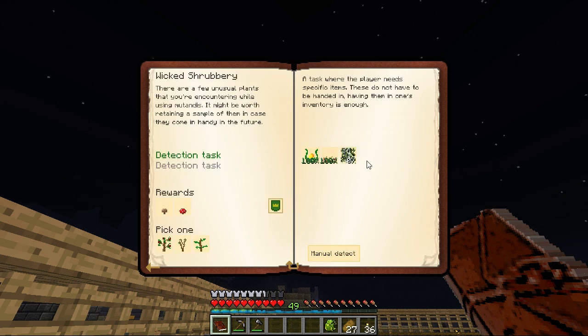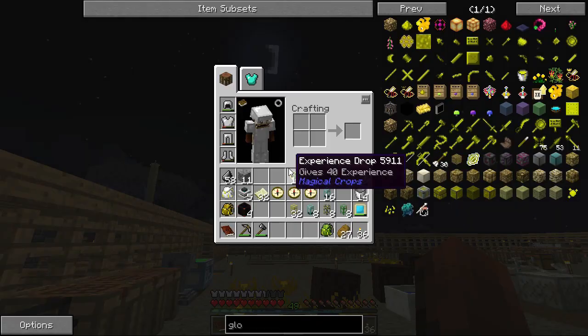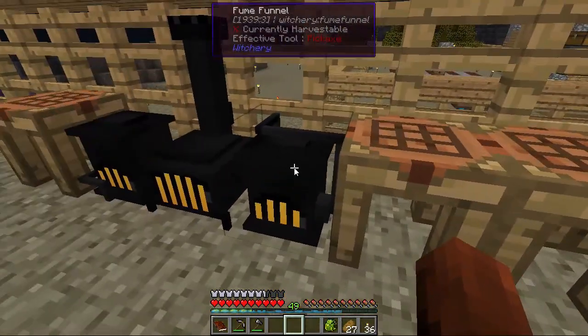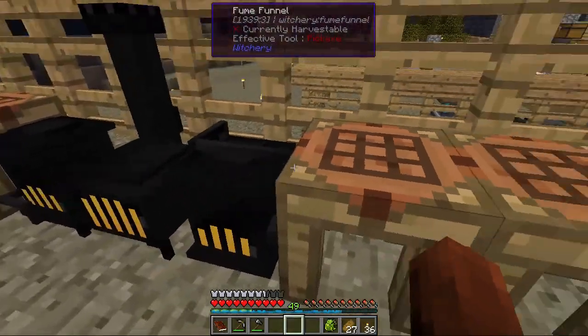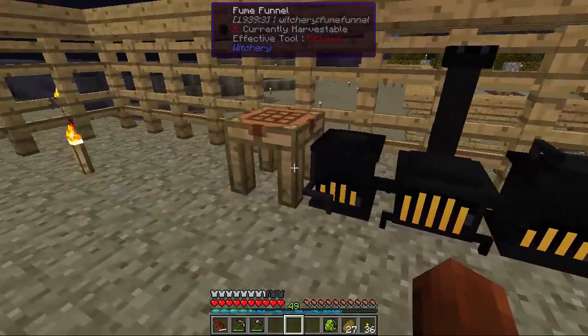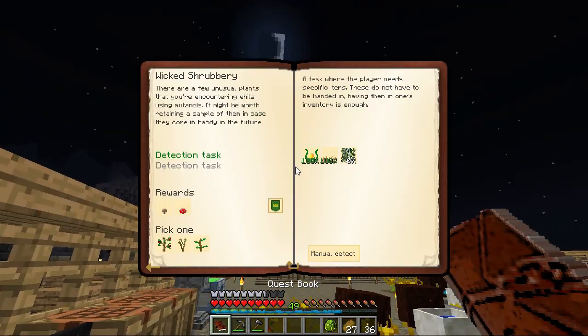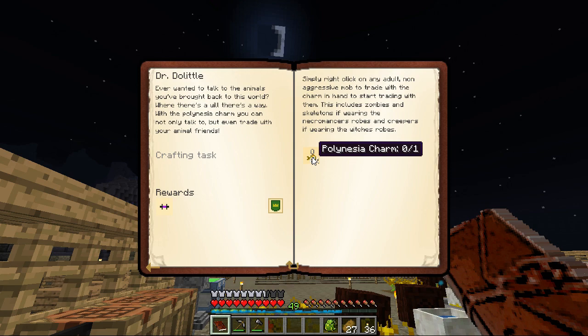This one we really can't do because we need Spanish moss. We just got more of that Mutandis stuff, so we might be able to get some Spanish moss from that. That's what we're doing here - we're making Dr. Doolittle. We're making this Polynesia charm.